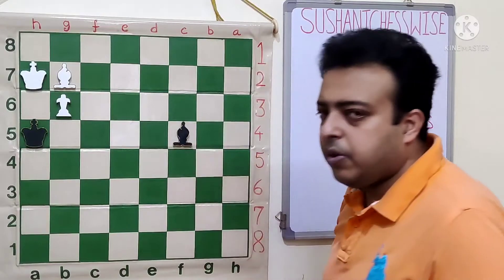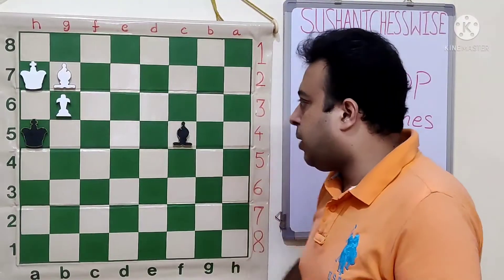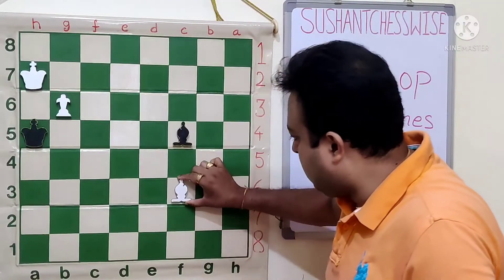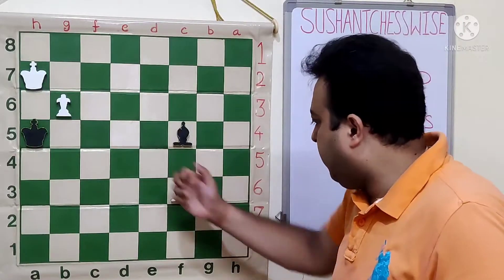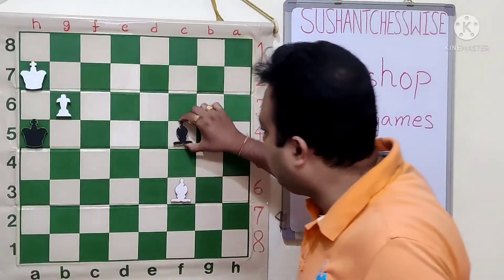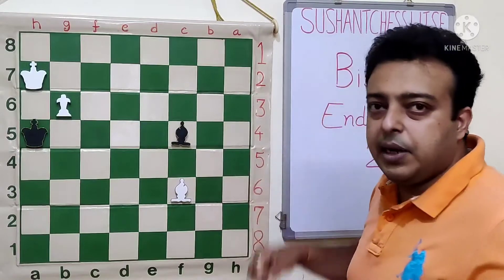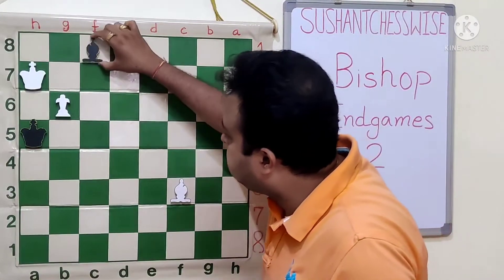Black goes Bishop to F5, immediately trying to cover the C8 square. As soon as the White Bishop leaves — let's say Bishop F3, D5, or G2 — Black has to go to Bishop C8. Otherwise, B7 comes and the White pawn promotes.